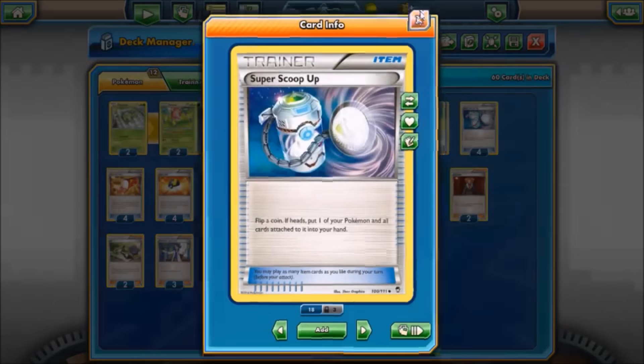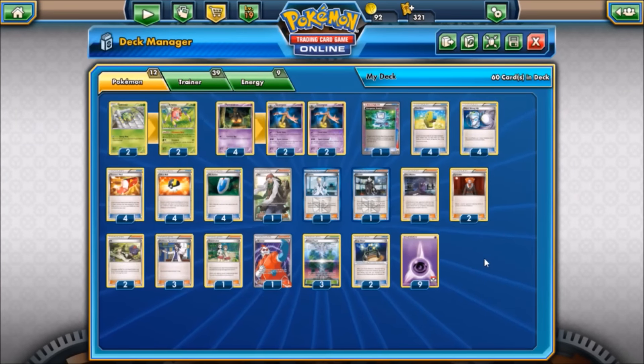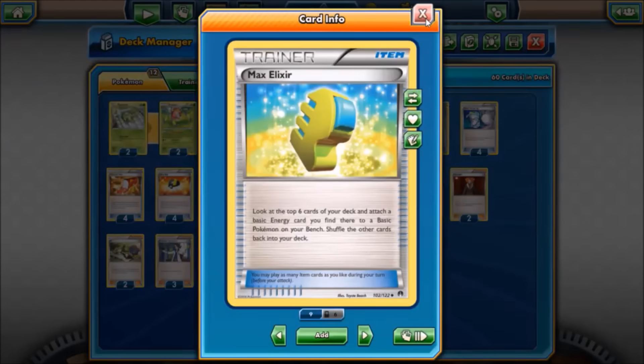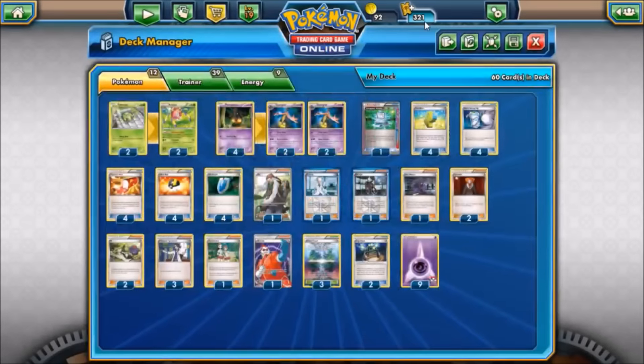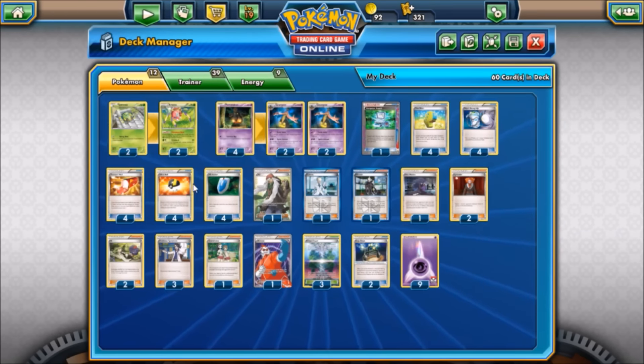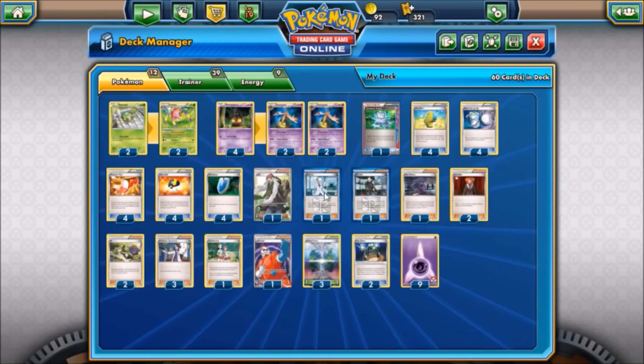We're running four Super Scoop Ups instead of Float Stone or Switch to move and reuse our Exp Shares. Four Max Elixirs are in the deck — since Gorgeist requires two energies, you can Max Elixir onto a Pumpkaboo before it evolves, having your energy ready when you evolve into Gorgeist. We also have four Trainer's Mail, four Ultra Ball, four VS Seeker, three Sycamores, two N, two Lysandre, Hex Maniac, Ghetsis, Colress, and AZ — standard Expanded format stuff.